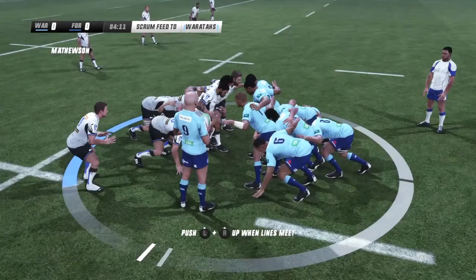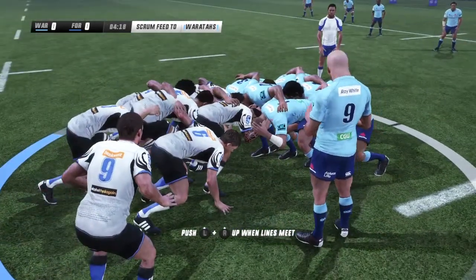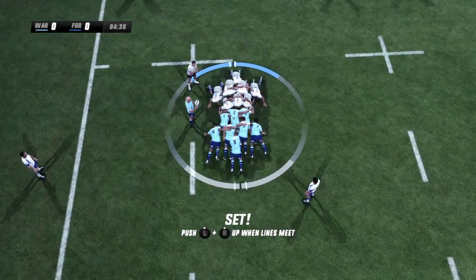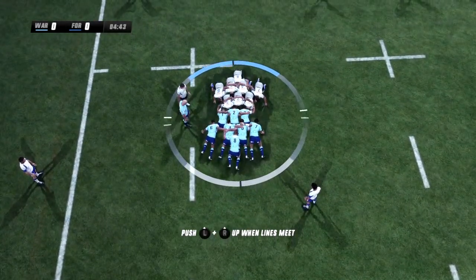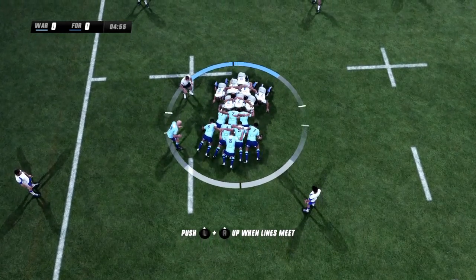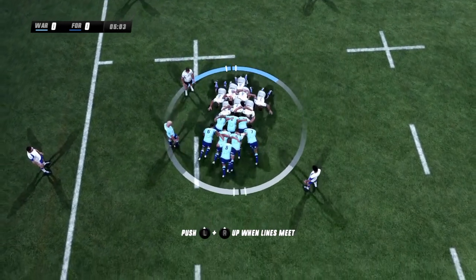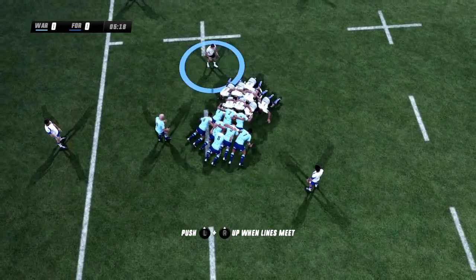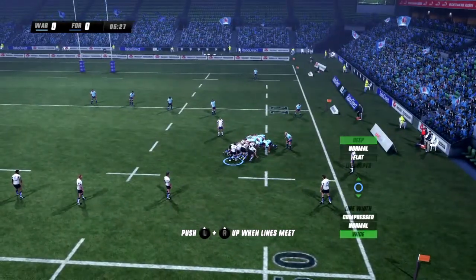So the Waratahs making a costly error, but we give it right back to them. They're going to opt for the scrum. Good hit — see if we can win this one. That's the Force. Some really good ruck commitment in the opening two trial games, and so far it appears to be the same case here.